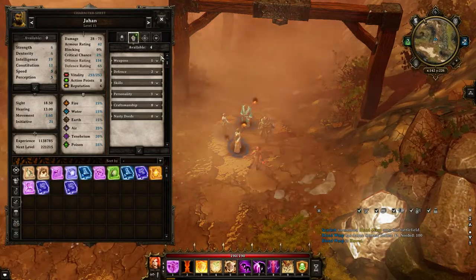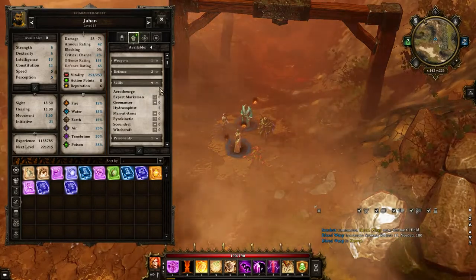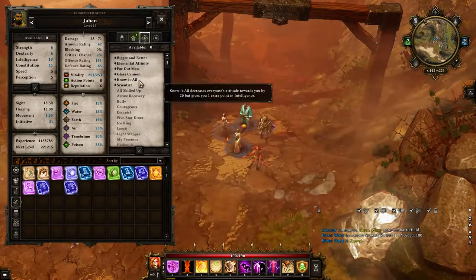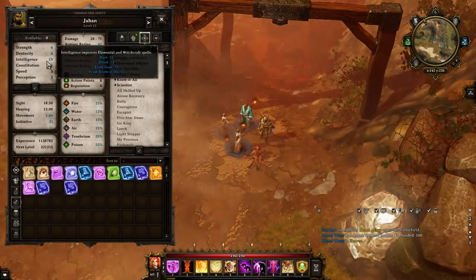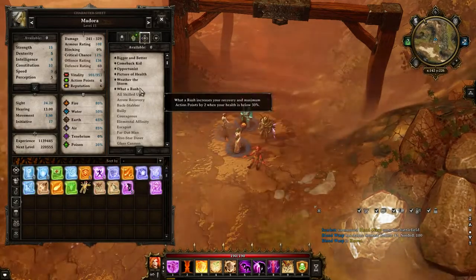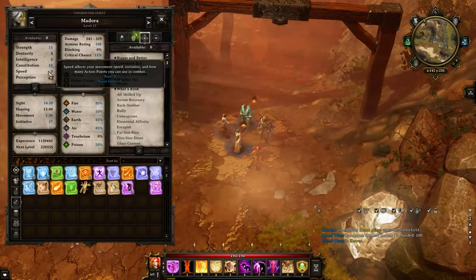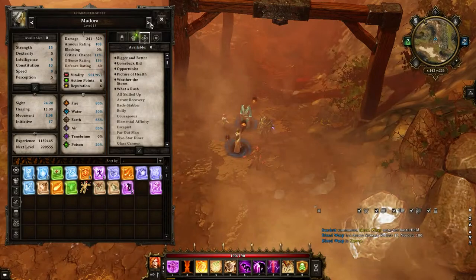Then Johan — I'm saving the 4 points because I need 5 for Aerothurge, so then I can have both Hydrosophist and Aerothurge maxed out, which will be really awesome. And then I grabbed him Know It All I believe, or Bigger and Better — one of the two. And I grabbed him another intelligence point, cause why the hell not. Madora — I grabbed her Bigger and Better, and I gave her a point in speed because she needed that one extra speed point in order to get more action points per turn.